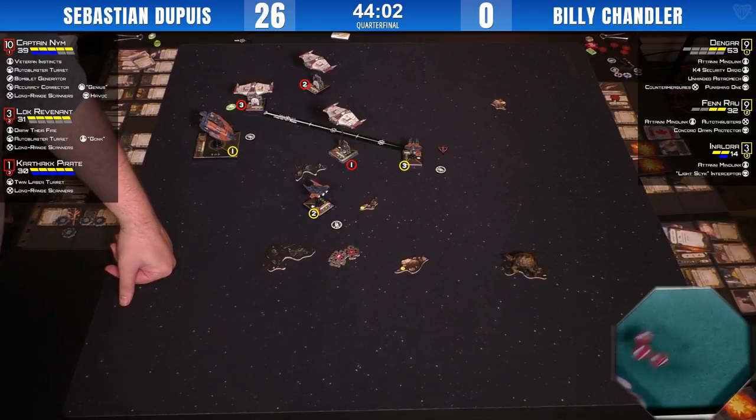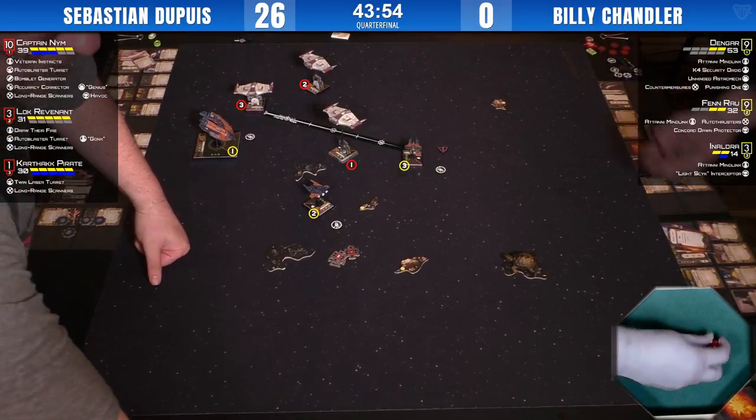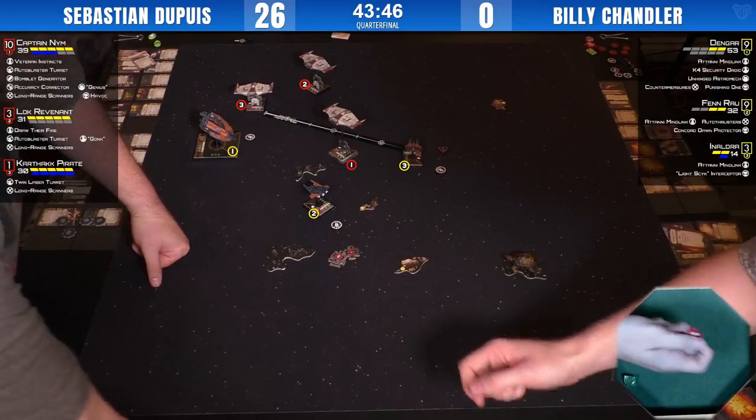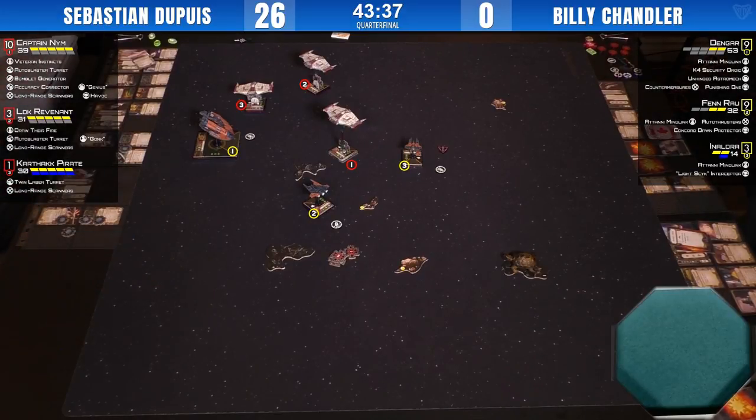TLT shots on Naldra — a three-hit result. That takes one hit, so shields are down. He did use the focus — two hits, which is really good. He targeted for the auto blaster and TLT into Naldra to try to finish it off, to get a ship off the board. Shooting Fenn is great, but pulling that action economy off a Mindlink list is huge — it falls apart quickly. If Fenn boosts, that leaves Dengar having to focus next turn, making the list so much more predictable. Naldra unfortunately is probably going to get away now — she'll three-bank out with the auto blasters everywhere.